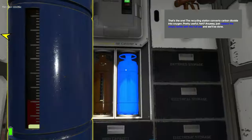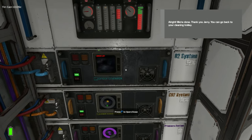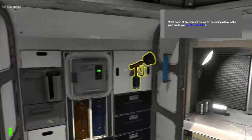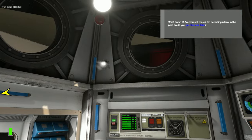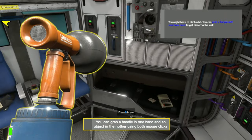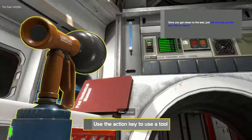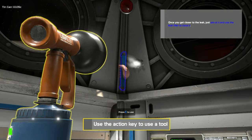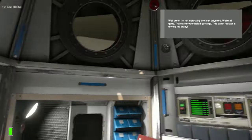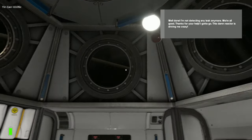The recycling station converts carbon dioxide into oxygen — pretty useful. Just replace the empty bottle with the full one and we're done. There we go, all done. Then there's a leak detected in the pod — could you get the leak feeler? You might have to climb a bit; you can grab a handle with your free hand to get closer to the leak. Once you get closer, aim at it and use the leak feeler to close it. Right-click and then press the use button. I'm not detecting any leak anymore — we're all good.